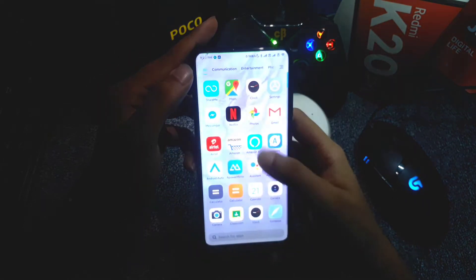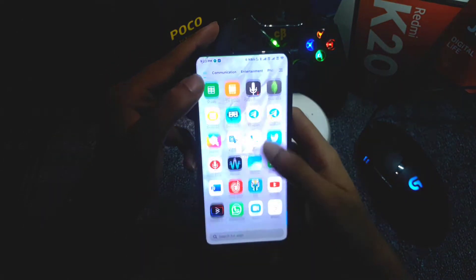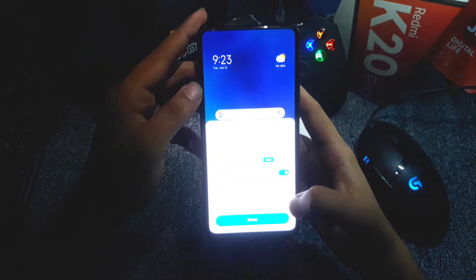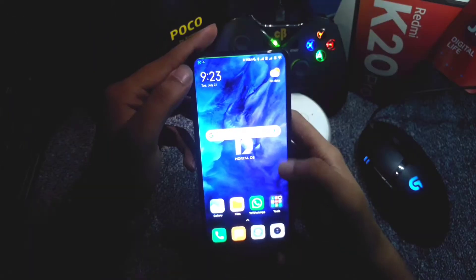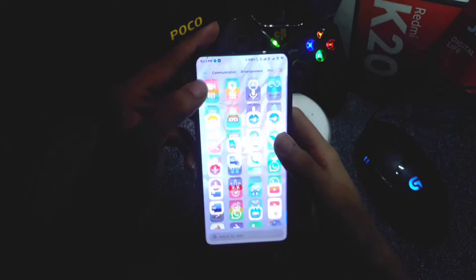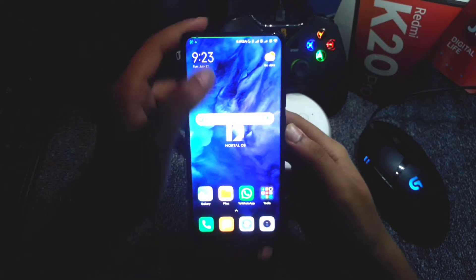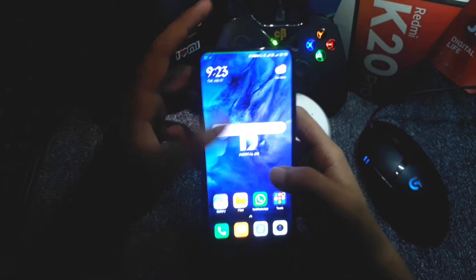If you guys don't know about Mortal OS, let me tell you what it is. This ROM is supported from the global version of MIUI 12, and the developers are working hard to make it faster, smoother, and more optimized. Let's see a basic review of it. First, tap and twist with two fingers to get the home launcher settings.